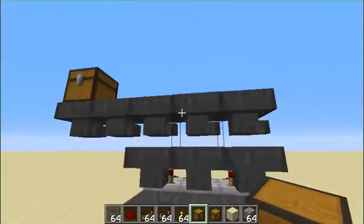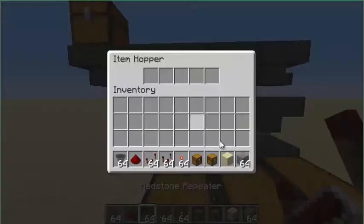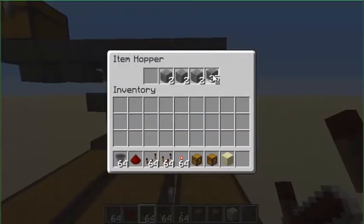You're going to have three rows of hoppers where there are chests. In the second row where the comparator is placed, you're going to do three rows of five and one of six. Then you'll do the same thing for the other ones that you want sorted.